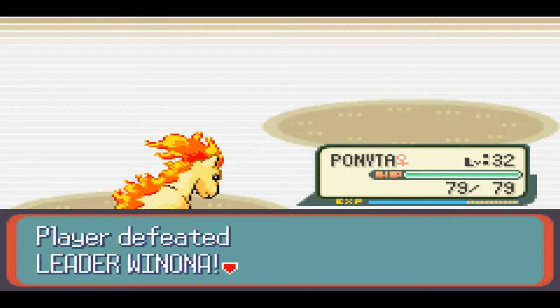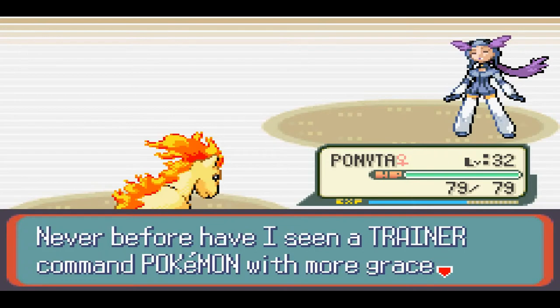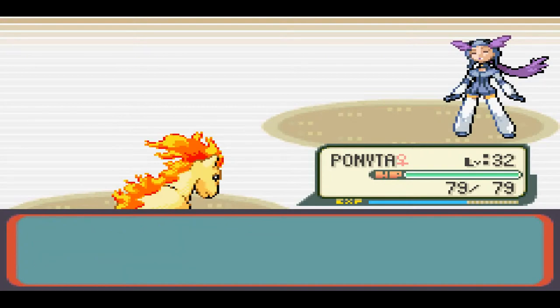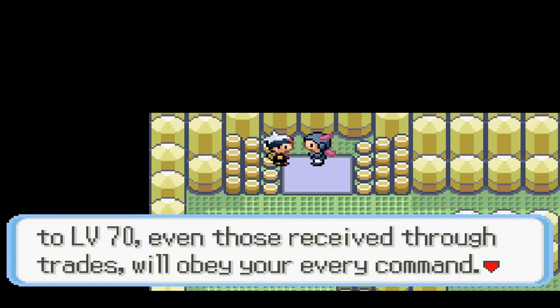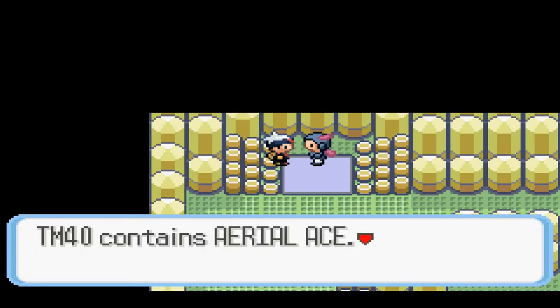What's her next Pokemon? She has four Pokemon only - and in Pokemon Emerald she has five Pokemon. Winona presents the gym badge! This is about $3,300 for winning. That was awesome! JTHS received the Feather Badge. All Pokemon up to level 70, even those received through trade, will obey without command. And then TM40 - this is Aerial Ace, I believe.